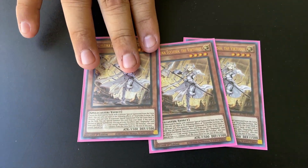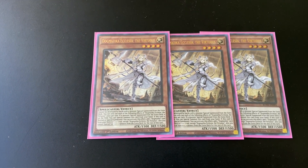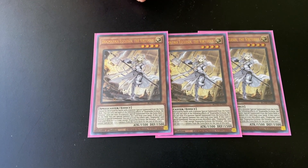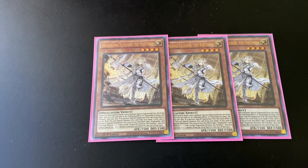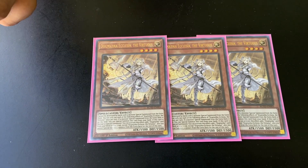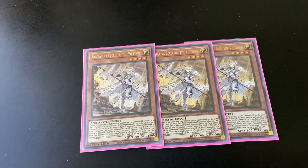Speaking of Dogma — triple new girl Clecia. I just call her Eclair for fun. She is your searcher next to Nadir for searching out your other Dogmas, which would be Maximus in case you need to mess around with your opponent's extra deck or set up more of your plays, or Fleur de Lis when you just want to sit on your fourth or fifth infinite impermanence, because she's just an infinite impermanence on a summon.